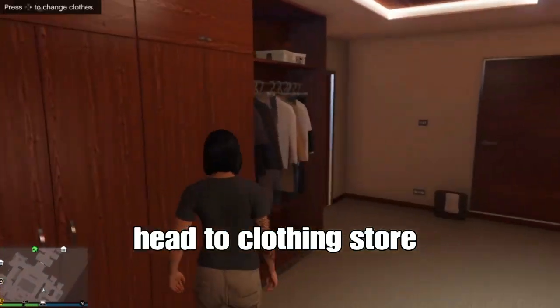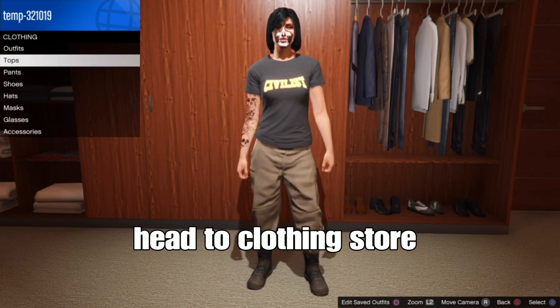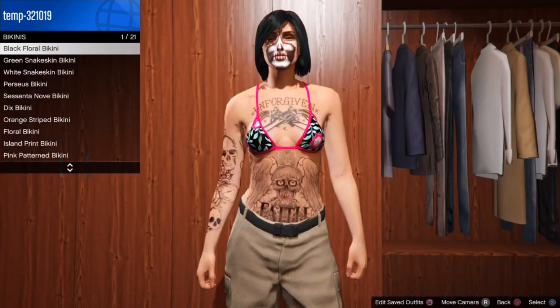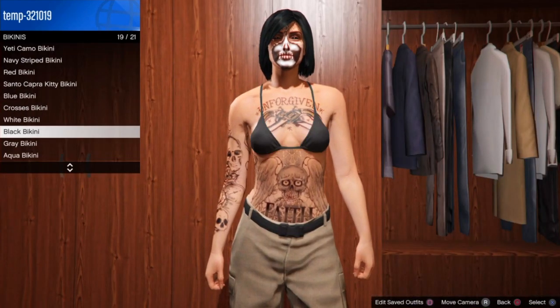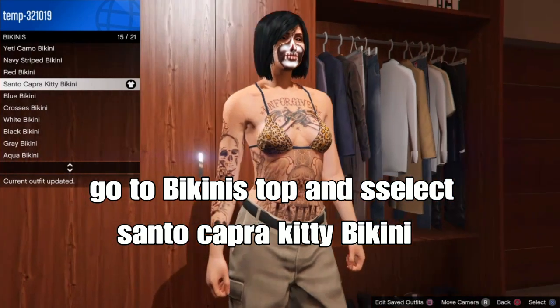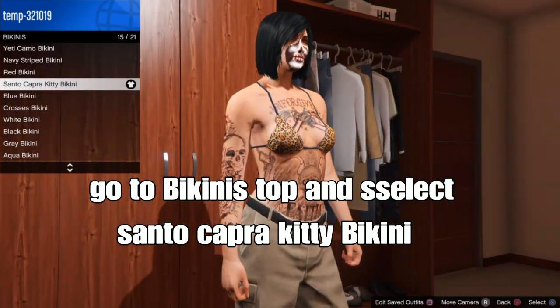Once you've got the Titan Joggers, go to the clothing store. From the clothing store, it's pretty easy and simple — go to bikini tops. From there, select the Santo Carpa Kitty bikini top. It kind of looks like a leopard top in a way, so yeah, select that one.